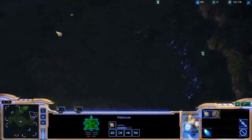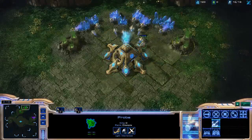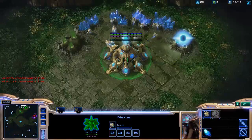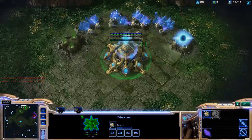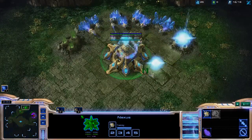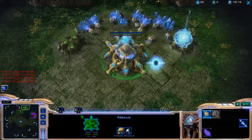Now I'm at his base, I'm going to scout around and also get my assimilator because I want some gas. I like to continue to chronoboost out my probes — that's just me, I like to be very economical. Get a pylon at 16 supply as well.